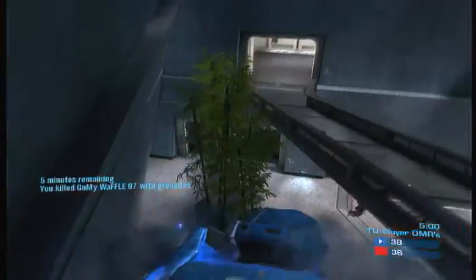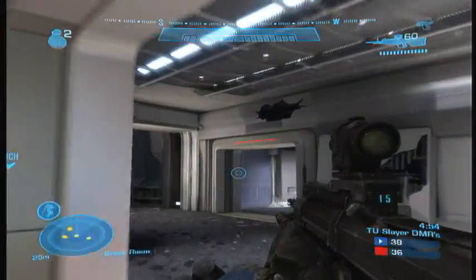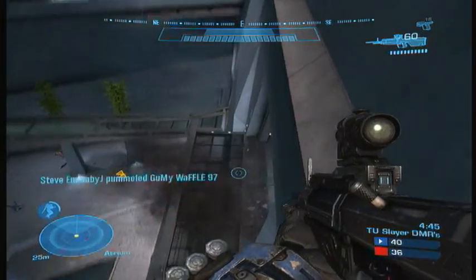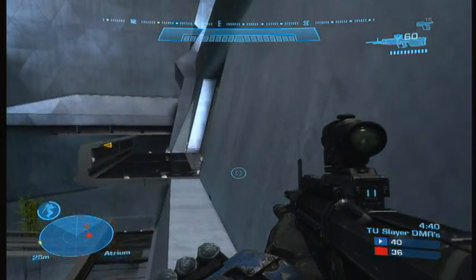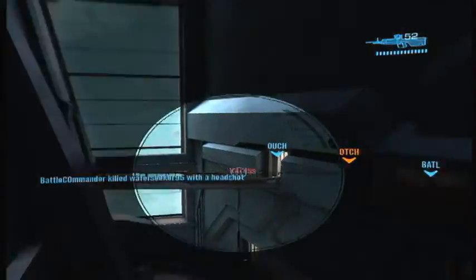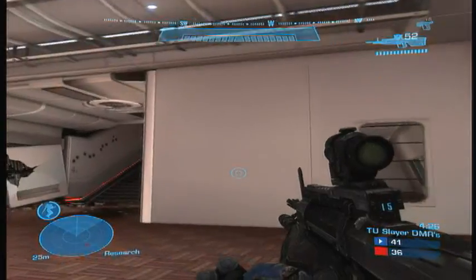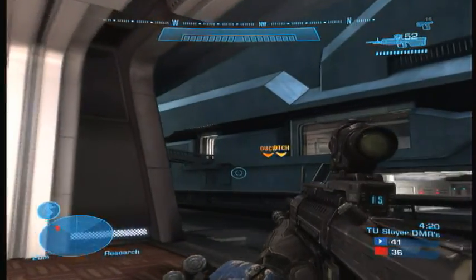Quite a bad play on my part here because they spawn in — I should have perhaps thrown a grenade at the spawn area first. But good observation here — I've changed my armour ability to jetpack. I saw that Dreadmoor grabbed the sniper and I don't like that, so I've decided to put pressure on him with a jetpack and just spam my DMR, because it makes it very hard for a good player to snipe you like that. I'm just going to be an inconvenience to him — I'm not necessarily going to kill him straight away, but I just want to create blips on the radar because he'll have to keep checking it and it might make him miss a few shots or panic. This is always a good thing to do, but just make sure that you don't overdo it.